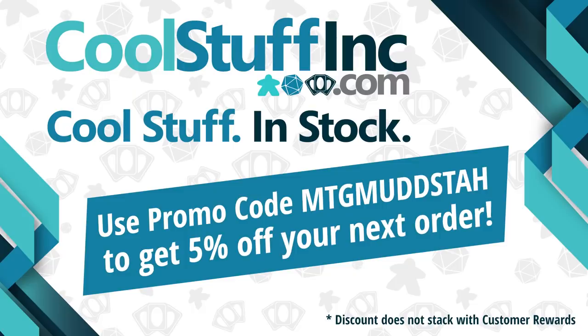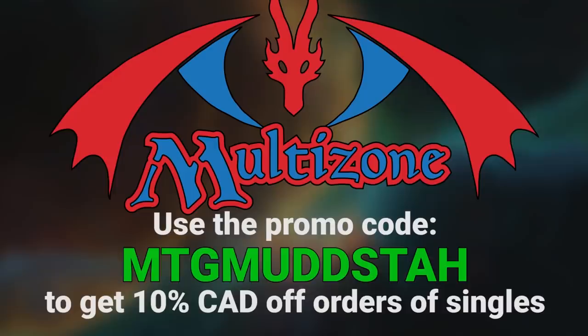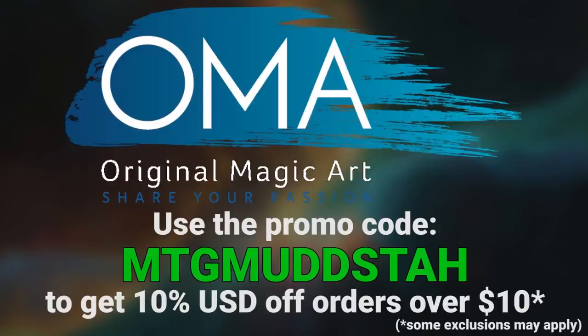This video is sponsored by Cool Stuff Inc. If you're looking for cards in the U.S., look no further — you can use the promo code MTGMudsta to get 5% off anything on the site. Or if you're in Canada like me, you can use the same promo code at Multizone to get 10% off your orders of singles. If cards aren't what you're looking for, Original Magic Art has playmats, tokens, and sweet art — use that same promo code to get 5% off your order there.